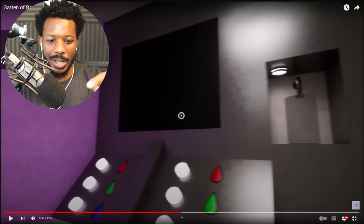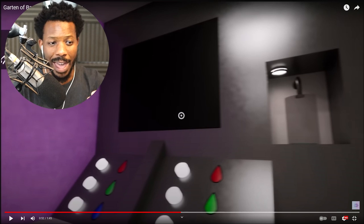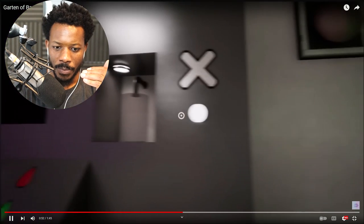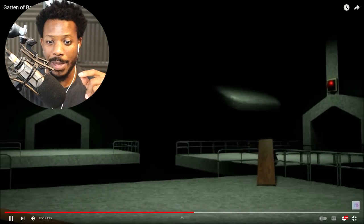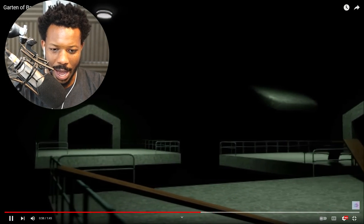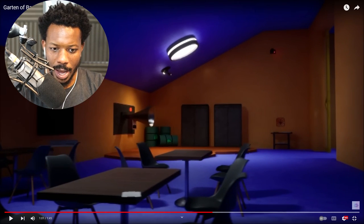This kind of reminds me of Among Us. You can see the Javanium there — looks like different versions, maybe blood Javanium and something else. They have to collect some wires and it looks like that's where it went, or maybe that was Javanium. This is the area where Zolphius is, and there's also a secret note right there.